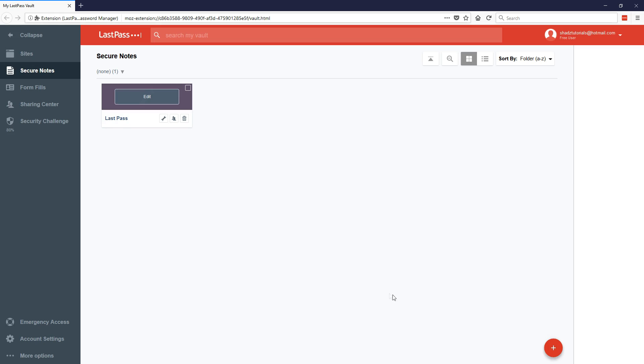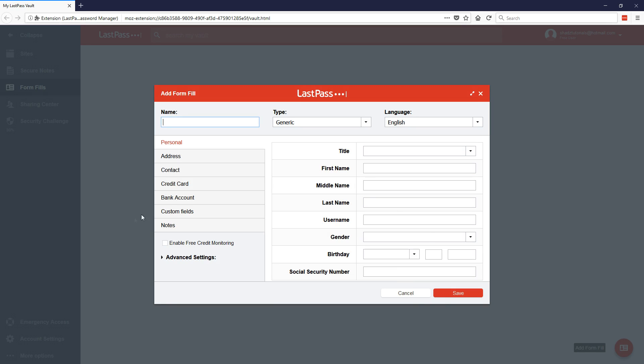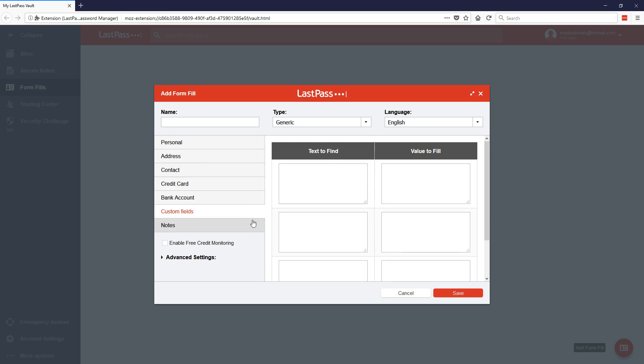Form filling is especially handy for addresses or payment details. Click the Add button and you can save your address — if you go onto a website that requires your address, click the three little buttons next to the field and LastPass will automatically fill all your details in. If the website only needs the first line of your address and zip code, LastPass will just autofill those two bits. You can also save contacts, credit card information, bank account information, and custom fields. In advanced settings you can require a password verification before autofilling for extra security.